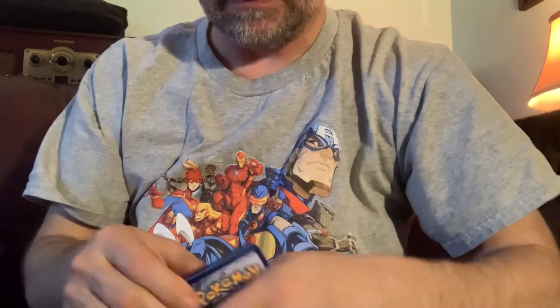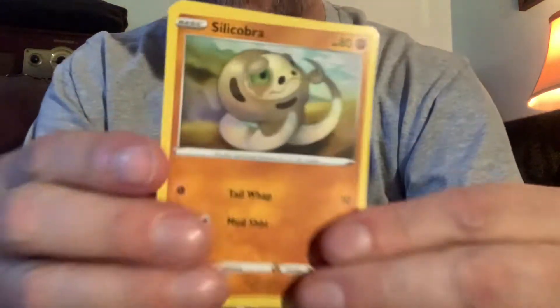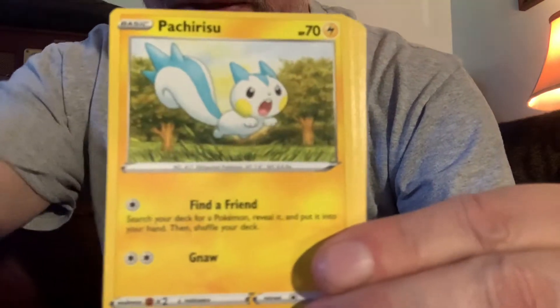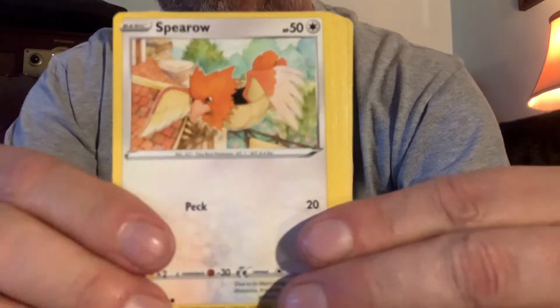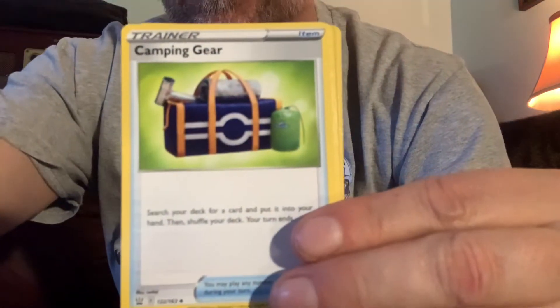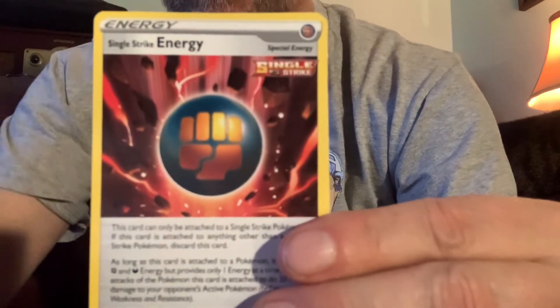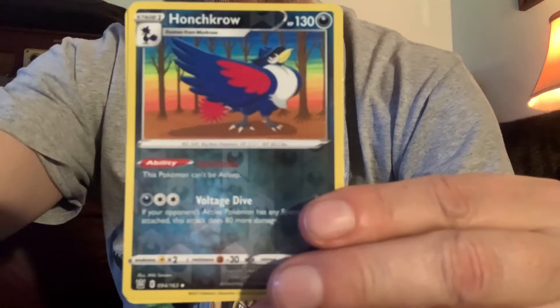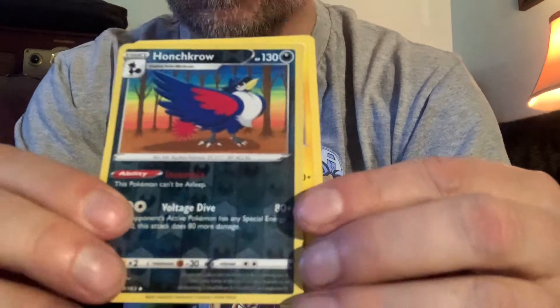One two three four, one two — flip it around and we have got Sableye, Crobat, Perrserker, Spiritomb, Remoraid, Firefighter Campfire Gear, single strike energy, Bisharp, Pancham — our reverse holo is Croagunk, and our rare is Electivire.